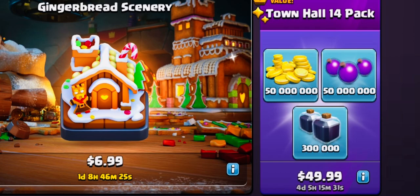Now if you're pay-to-play, you can buy this if you're too lazy to grind for the resources. 50 million is a lot of resources for gold and elixir. It definitely helps out a lot with the upgrades and will give you a huge head start in upgrading in Town Hall 14.